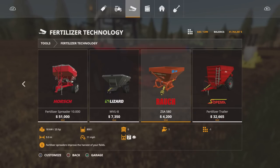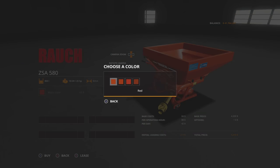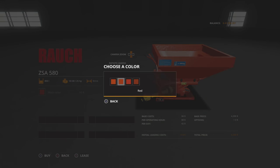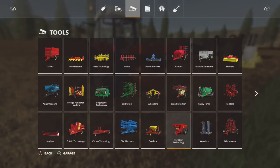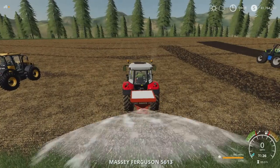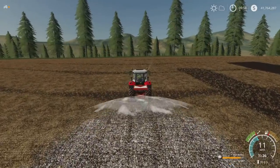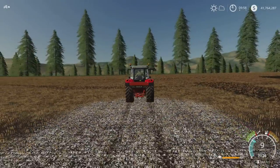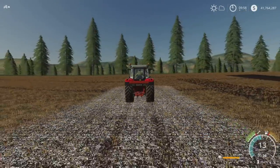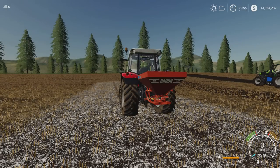25 horsepower required, 800 litre tank, runs at 11 miles per hour, nine metre spread. We've got a main colour selection of sort of rust reds. Turn it on — I've got lime in this one. Nice animation, does the job. That's the Roush ZSA 580 by Copi.